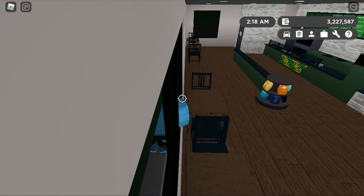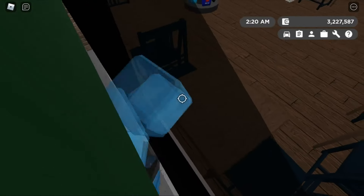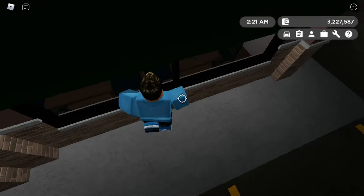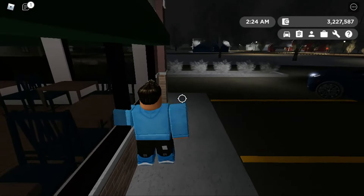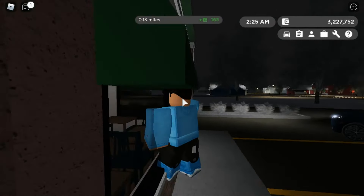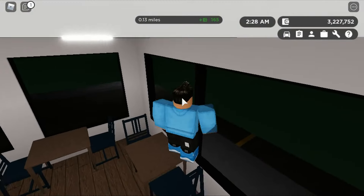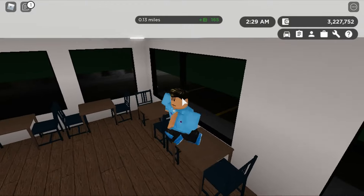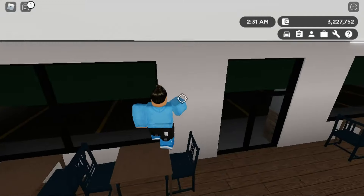It may only work on mobile. We're so close to the chair but it's just not really working as I thought it would. So maybe this glitch only works on mobile — you can try it on mobile if you play on mobile, but it is not working for me. Apparently you can glitch through this wall and sit in the chair. Try it on mobile if you want, but who knows if it's going to work.